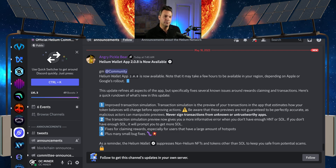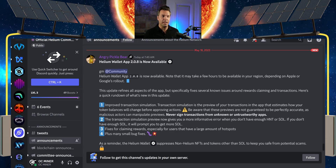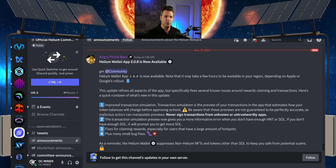Number two: the transaction simulation preview now gives you a more informative error when you don't have enough HNT or SOL. If you don't have enough SOL, it will prompt you to get more SOL. This is huge because when I started with the new app, I got an error saying I was unable to complete a transaction — but the reason I couldn't complete it was because I didn't have enough SOL. This was a totally new thing when HNT migrated to the Solana blockchain. I had to figure out how to put SOL in my wallet before the transaction could go through, but the app just said 'error' with no explanation.